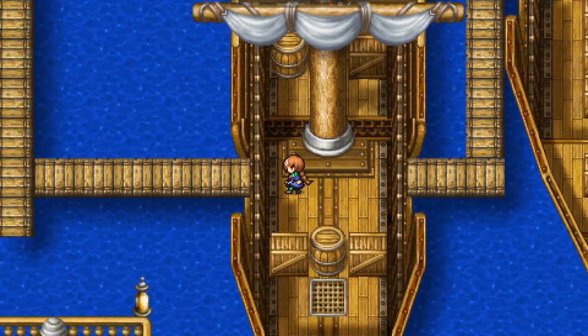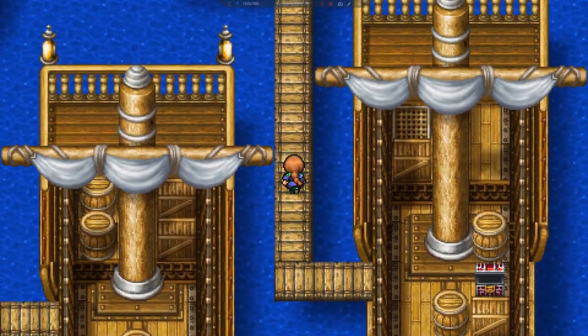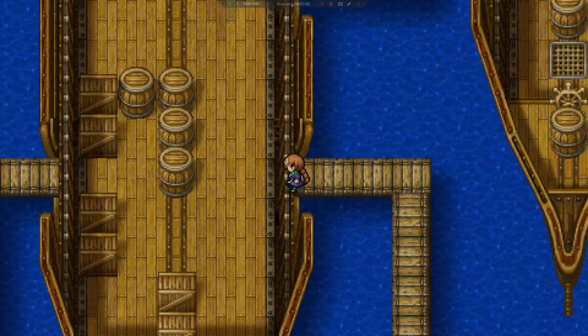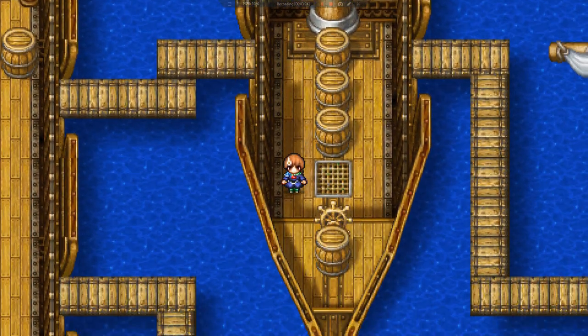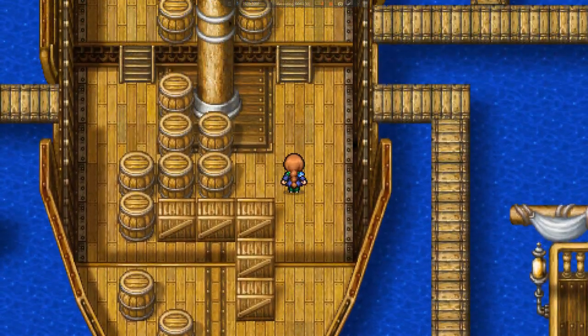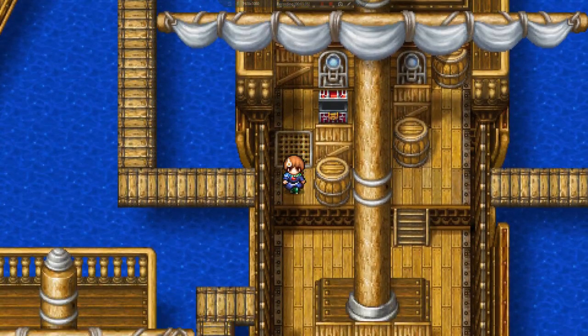Now we're going to go back to the first ship. All right, two Hydras. That was three Electrofish and a Flood Worm again. That was two or more Hydras. All right, come down this way. Take the lower one for a Bronze Hourglass.